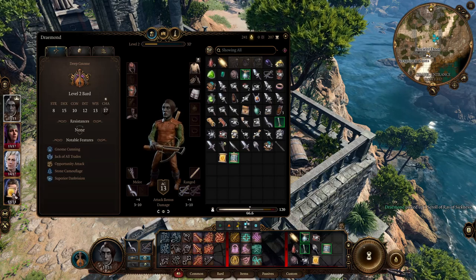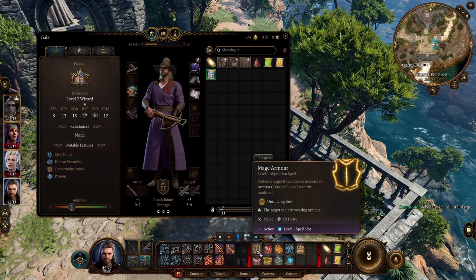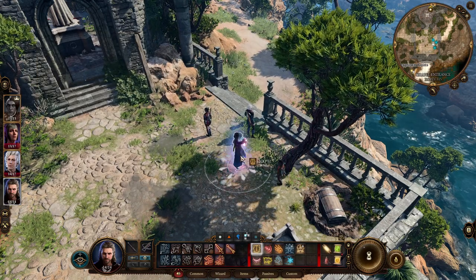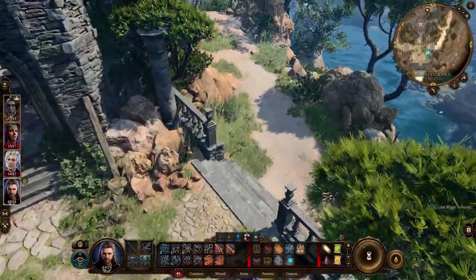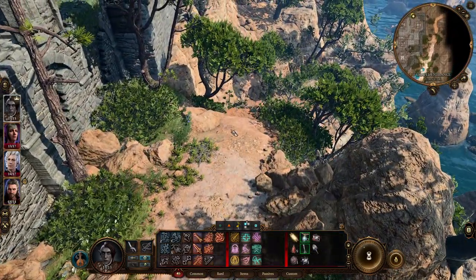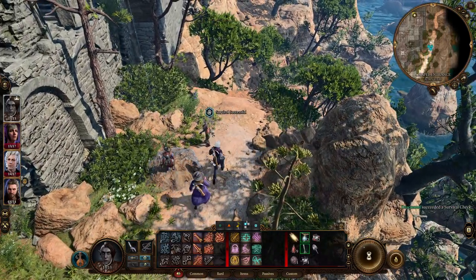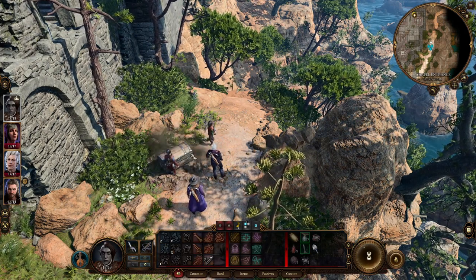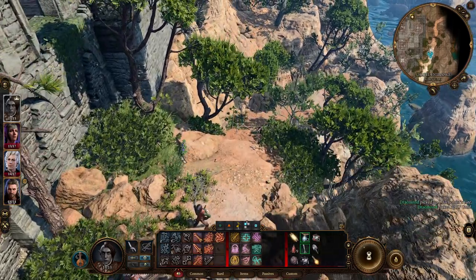It actually has Mage Armor — should probably be wearing it. That boosts his AC up to a nice 14. Another dirt mound — nice. Alchemist Fire and gold — both of those things are good.